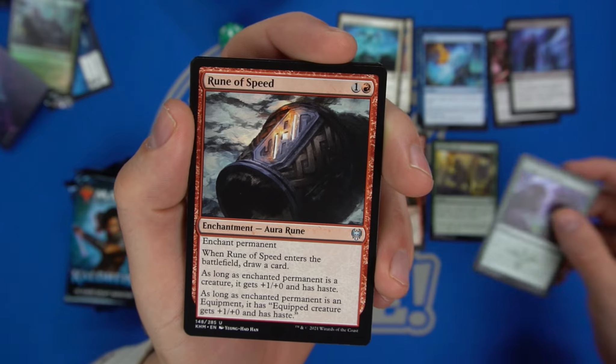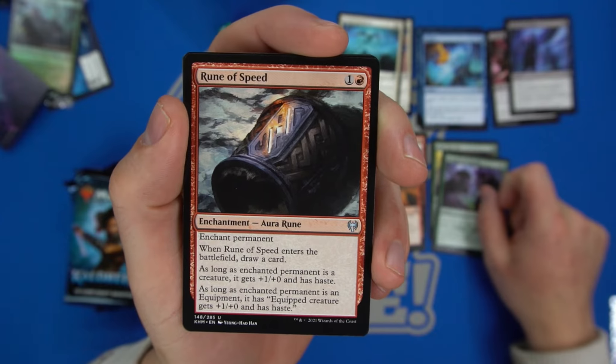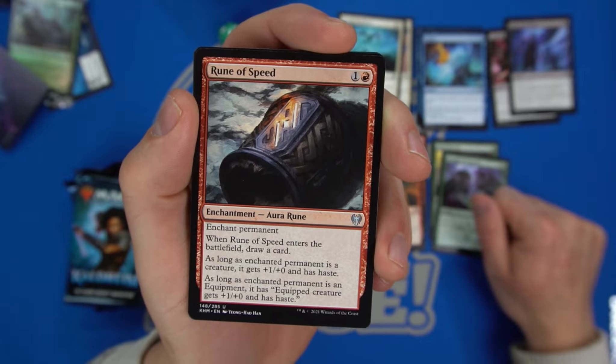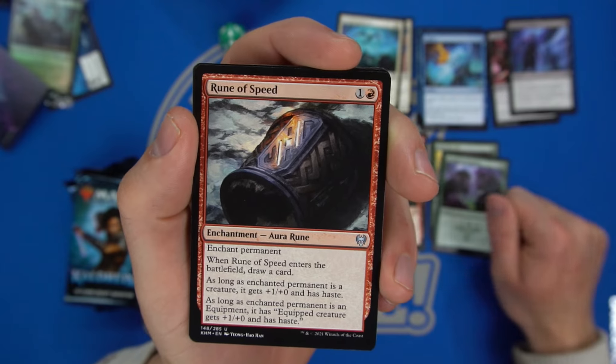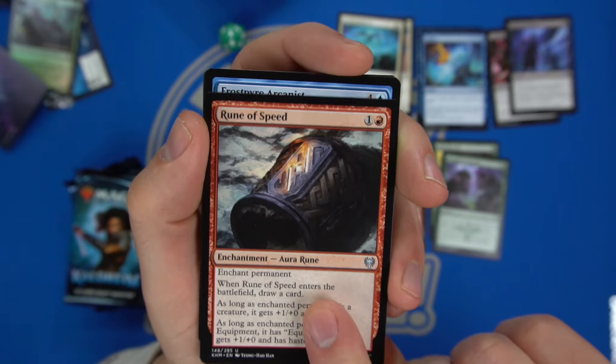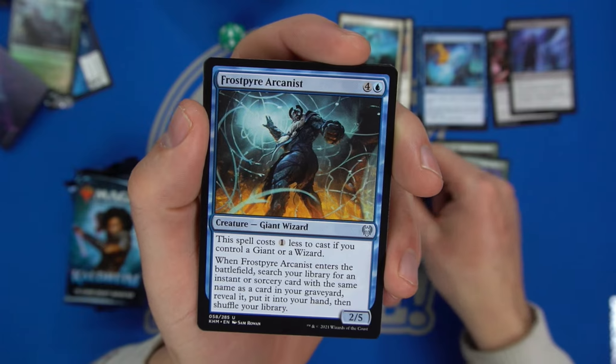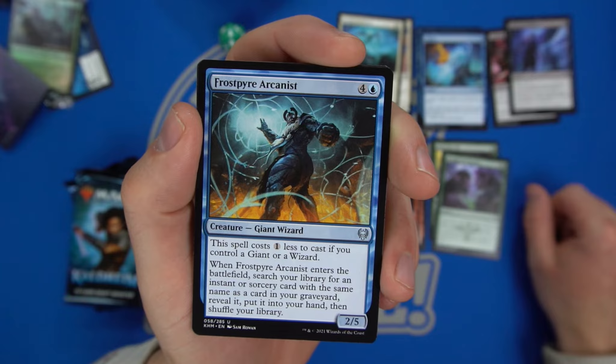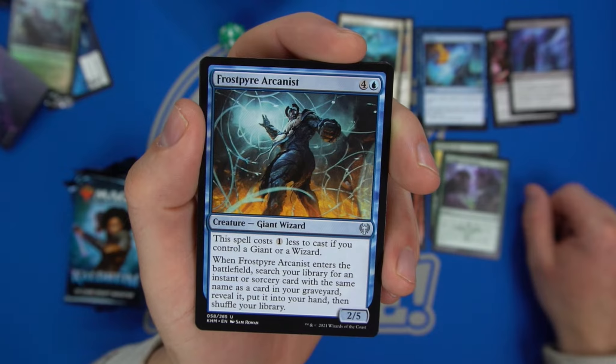Rune of Speed gives plus one plus zero and haste, or gives equipment the ability to grant plus one plus zero and haste and draws a card. We have Frost Pyre Arcanist — costs one less to cast if you control a Giant or Wizard, and you may search your library for an instant or a card with the same name as a card in your graveyard.